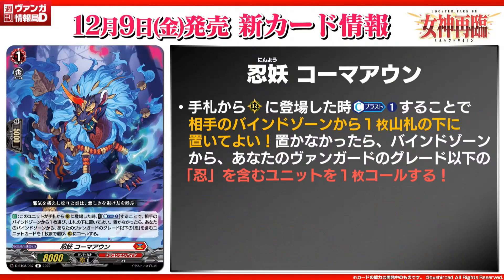For support cards, our first card is Stealth Fiend Colmain, grade one, 8k power. The skill is auto: when placed on rear guard from hand, cost count plus one. Choose one of your opponent's cards in the bind zone and put it to the bottom of the deck. If you did not put a card, choose one stealth card with grade less than or equal to your vanguard's grade from your bind zone and call it to rear guard. This card is pretty generic other than the call stealth part, but forcing your opponent to lose that rear guard you've bound is actually pretty nice — it feels like Noobatama again. And if you couldn't do it, being able to call any stealth card means you can technically put a stealth engine in.